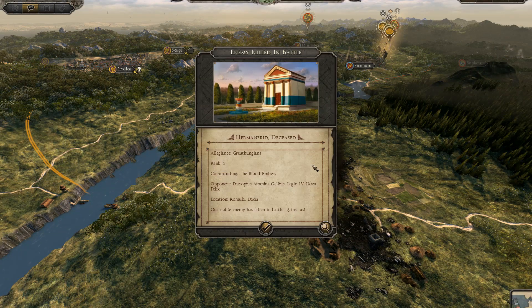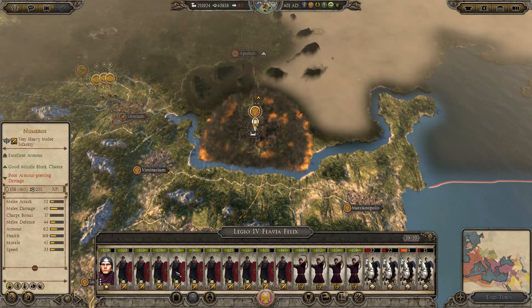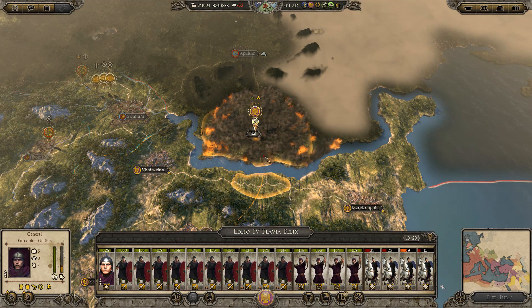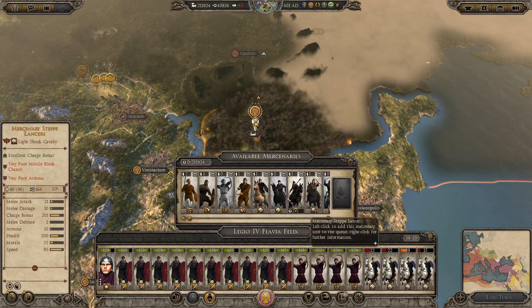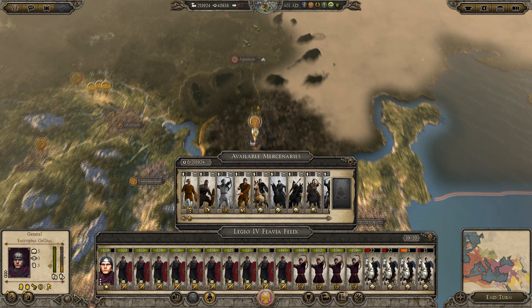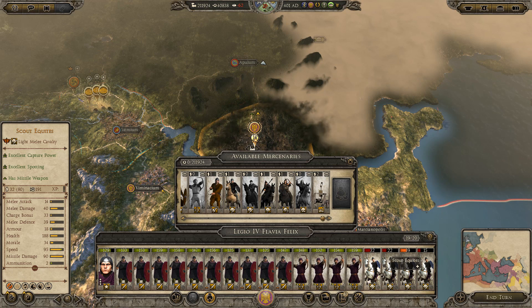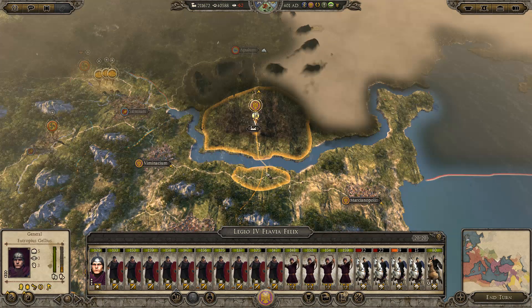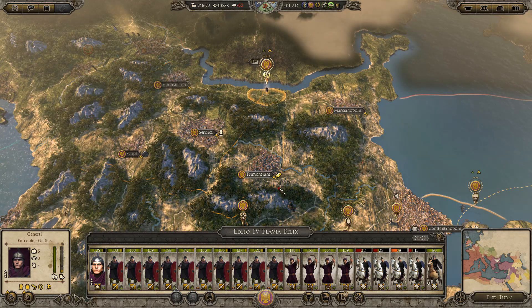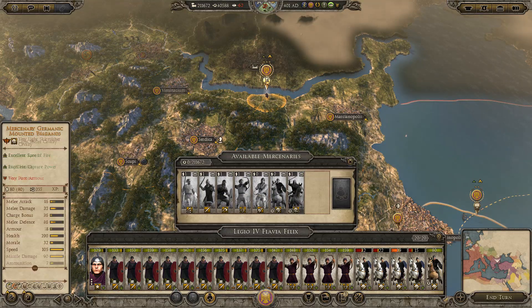I'm just going to raze it. We may as well just go back for a turn and replenish and then push out again. Let's see if we can get some good cav. Germanic Warband are probably better — look at their attack: 14 melee attack. I don't even know why I bothered recruiting them. So you can just come back — yeah, everyone else will replenish and we'll get some more Germanic Warband as we go around.